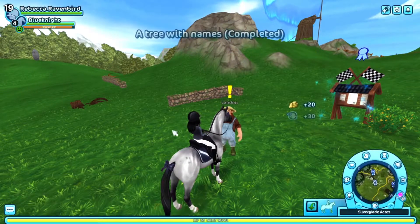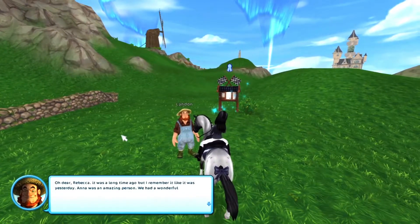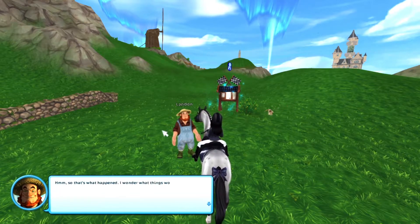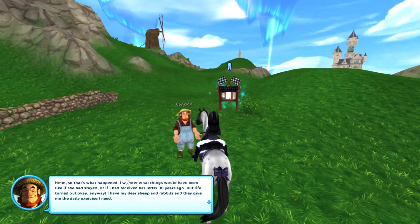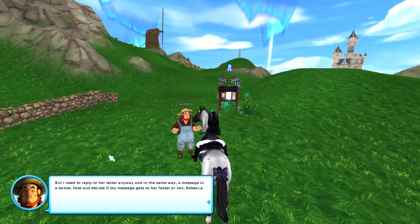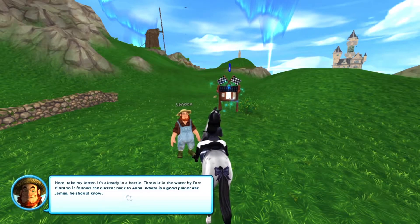Okay, a tree with names. Return message in a bottle. 'Oh dear Rebecca. It was a long time ago but I remember it like it was yesterday. Anna was an amazing person. We had a wonderful summer together but she was just gone one day. Hmm, so that's what happened. I wonder what things would have been like if she had stayed or if I had received the letter 30 years earlier. But life turned out okay anyway — I have my dear sheep and rabbits and they give me the daily exercise I need. But I need to reply to her letter in the same way — a message in a bottle. Fate will decide if my message gets to her faster. Here, take my letter, it's already in a bottle. Throw it in the water by Fort Penta so it follows the current back to Anna.'